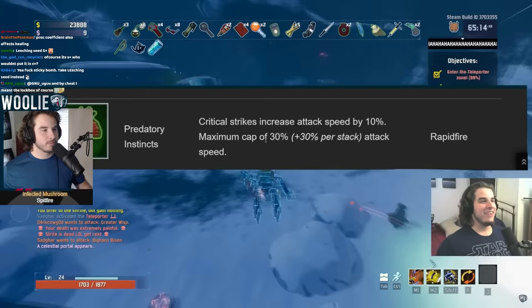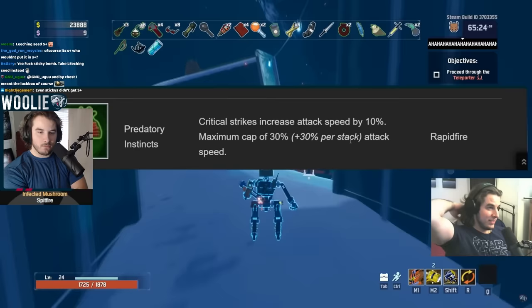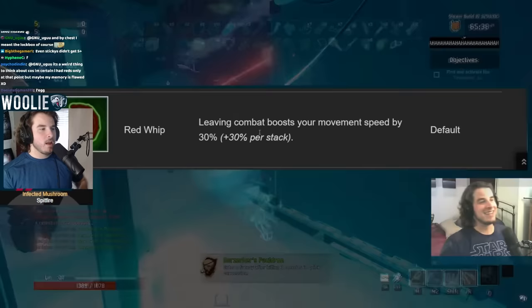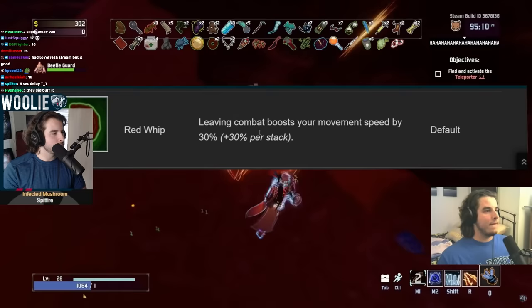Predatory Instincts — I'd give this an A. If you're stacking crit, if you had 100% crit chance, you pretty much just get 30% attack speed. Then if you get another one, 60% speed. It's good but not that good because you have to constantly be attacking and critting to keep it up. Red Whip — I'd give this a B. This is one of the only mobility items that gets a B, only because you have to not be in combat. If you're getting hit, you don't get the benefit. It's really good for zooming around the map if you're kiting things and not really getting hit.